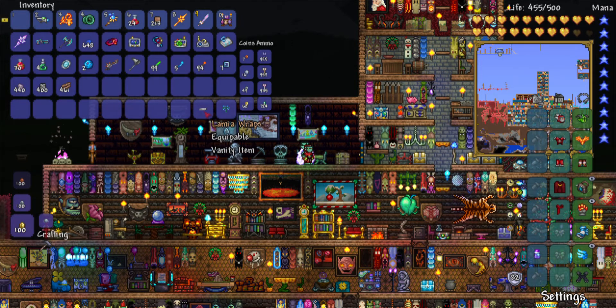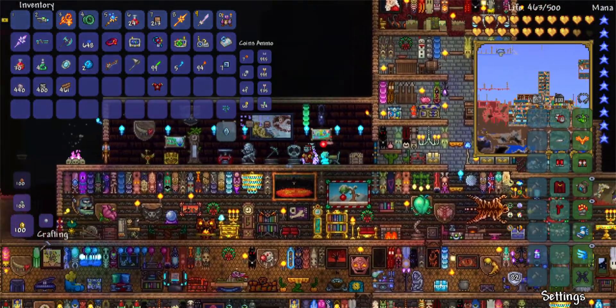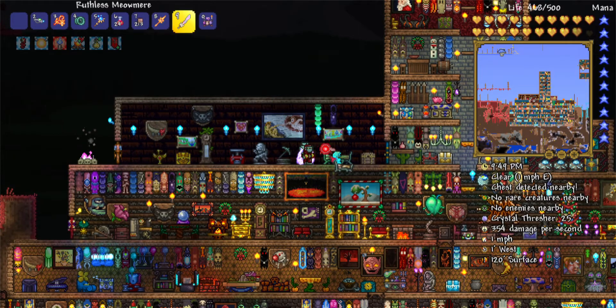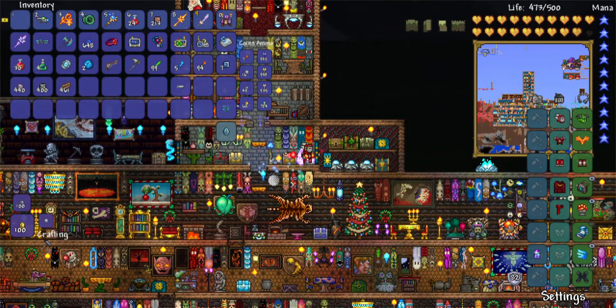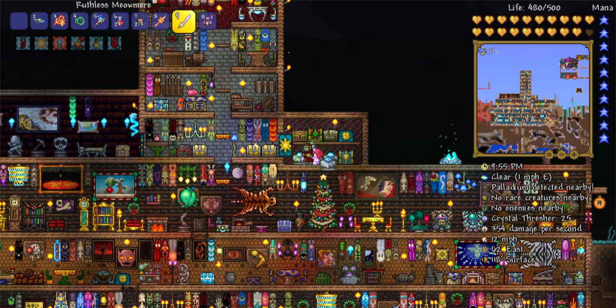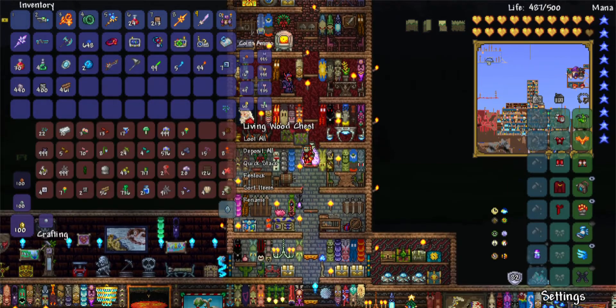I got something here I've never seen before — LeMia wraps. I don't know what this is. It is a shirt that I can wear. I don't really like that — I like my adamantite breastplate. I like the look of that. So I'm going to put these new wraps that I just got in this chest. And I've got some water leaves, so I'm going to put that in my nature chest.